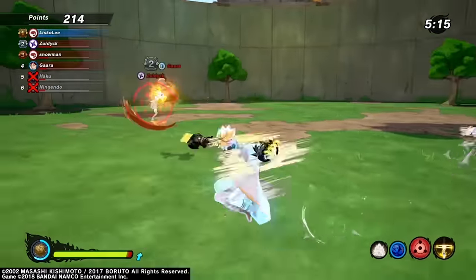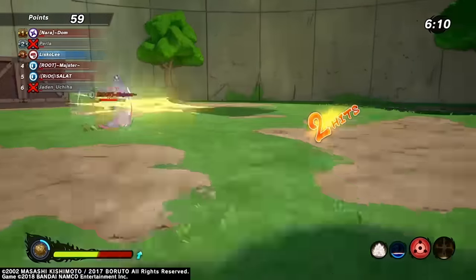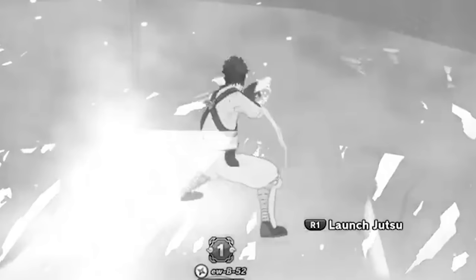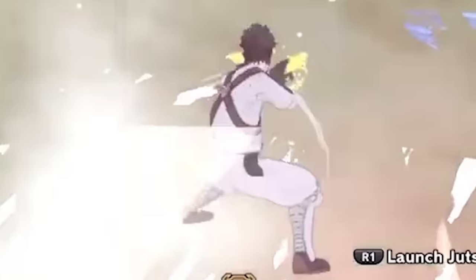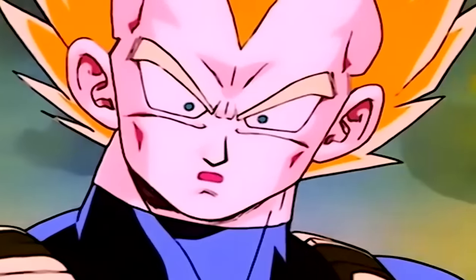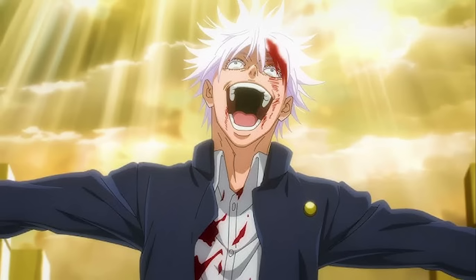Next up we've got Flying Raijin — wherever you place the kunai in the arena you'll always teleport back to it. With this jutsu it's like I've got instant transmission; I honestly feel like a Super Saiyan. You can escape taijutsu attacks, ninjutsu attacks, even substitutions, and if an ultimate is coming your way you can literally just get out of there. There was a situation where I was trapped in an opponent's ultimate — but nope, there's just no way. This jutsu needs to be nerfed immediately.